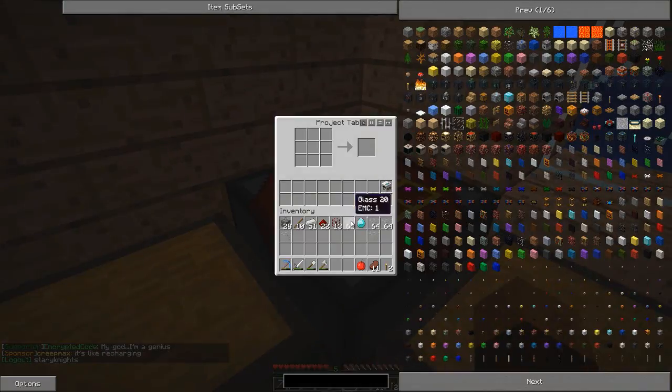Where were we? We've got our tanks. So to make our pump — I couldn't remember what it's called — if you put your mining well at the bottom and one tank above, you get your pump. That's what I was looking for. So that's our main part of the whole system, really.